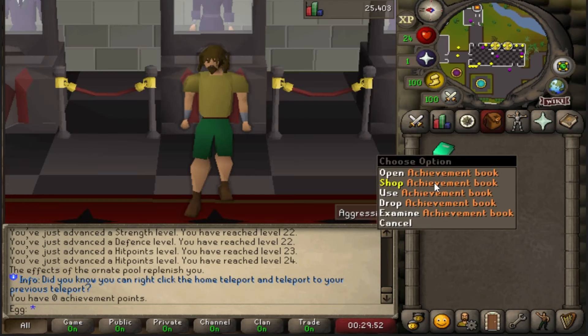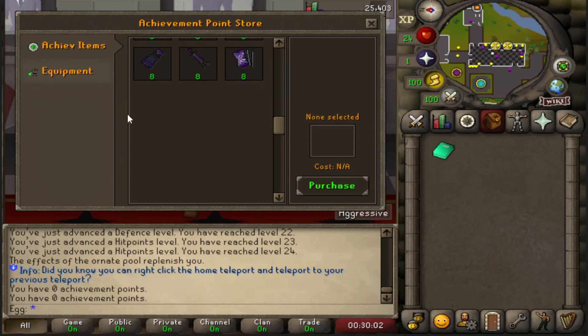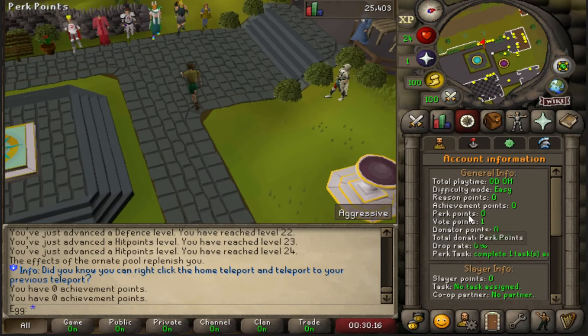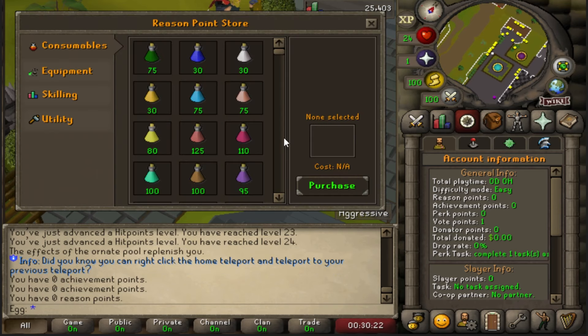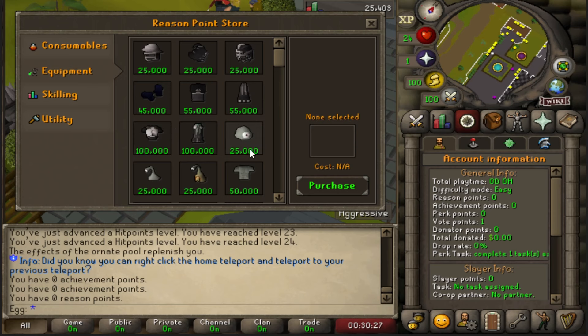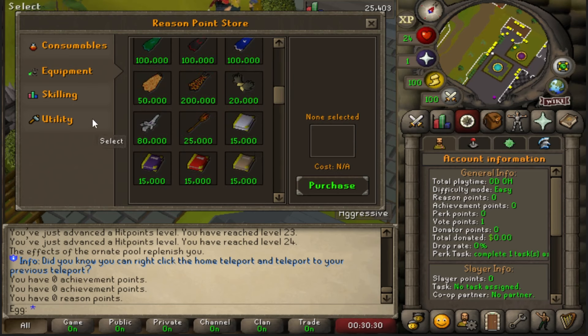Right-click the book and there's an achievement point shop. Inside is all the achievement items, but more importantly a list of equipment. Also worth noting, when doing pretty much anything across the game, you're going to get yourself Reason points. The store is not too far from the home, and it is super important. Iron Man, main account, whatever you are — you have tons of upgrades in here. You can even straight up skip the Inferno.